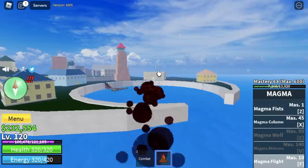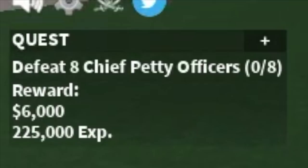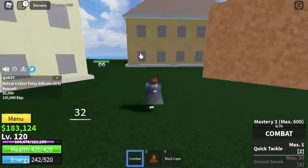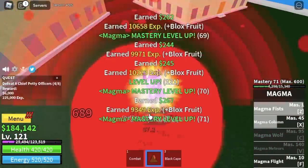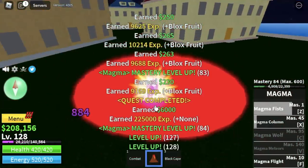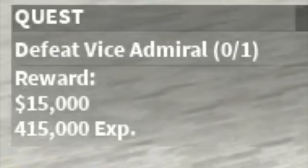Next area is the Marine Fortress. We could have grinded there until 130 but I decided to defeat the petty officers for mastery. Don't worry, Logia is in effect at 120. So lure 4, defeat them for mastery, until you reach level 130.